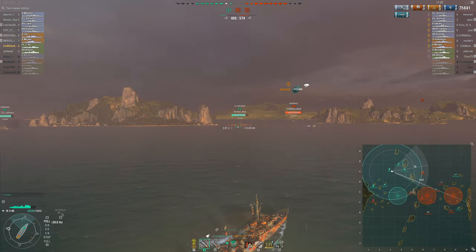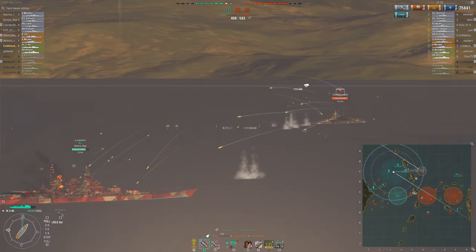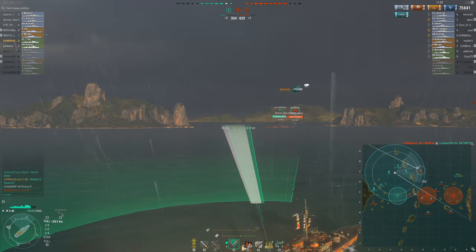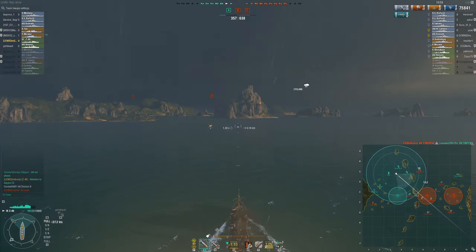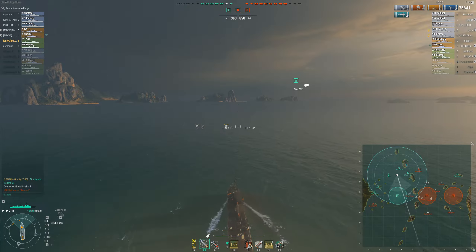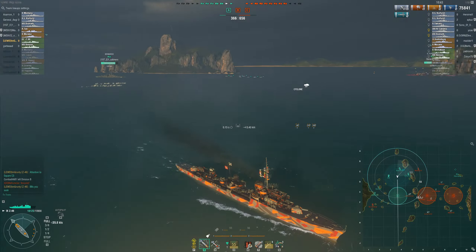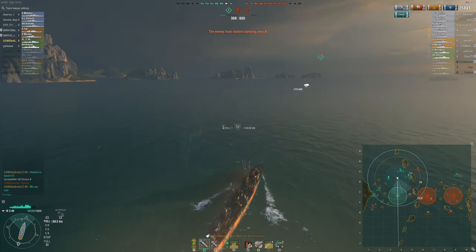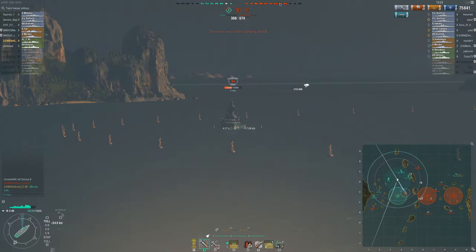There is an enemy Bismarck closing in so I set my focus on him and start firing my guns as soon as he is in range. I also managed to get off both sets of torpedoes before the cyclone makes him disappear. And this is where it gets very ugly for the German destroyers — to be able to spot something you have to be within 8 kilometers, and at that distance basically everybody can murder you with ease. To make things even worse the enemy team still has the Moskva alive, so I could get spotted from 12 kilometers away without the possibility of fighting back.